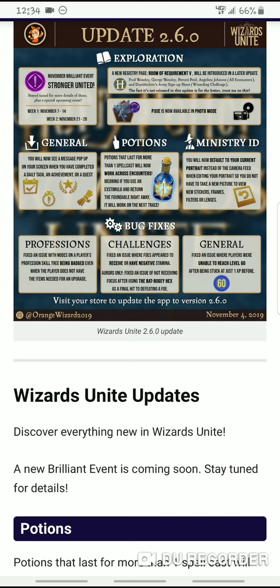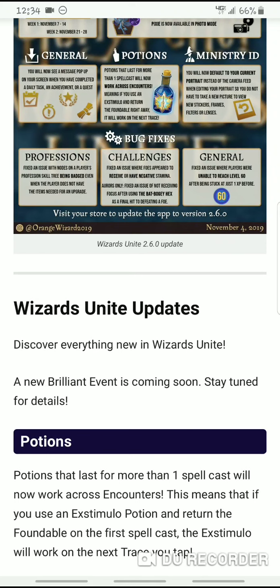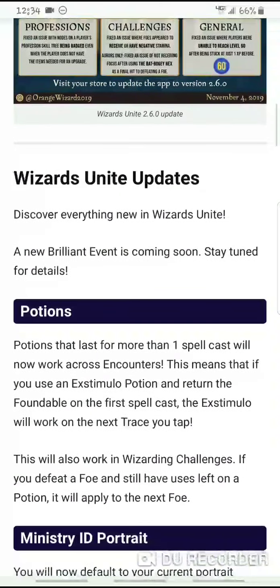It also brings with it a few bugs. But let's start with the most exciting part, because I actually found this out before I even read what was in the update. And I think this is awesome. This is going to save you on potions, and this is going to save you on time and so many other things. Check this out. If you use a potion, for example, Extimulo Potion — the most basic one used in encounters and in Wizard challenges — if you get your spellcast on the first time, or you have any amount of spellcasting left on that Extimulo Potion — the regular one goes for three, the strong for four, and the potent for five — if you have any left over, they will now carry over to the next trace.